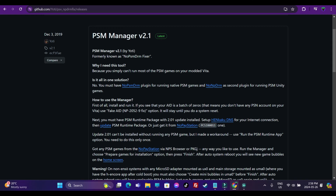Next, you need this application: PSM Manager version 2.1, formerly known as No-PSM DRM Fixer — the name speaks for itself. You need PSM Manager because running PlayStation Mobile games requires you to be logged into your PlayStation account. In order to make this application work, you need the PSM Runtime Package version 2.1, which you can download through the PKGJ app.